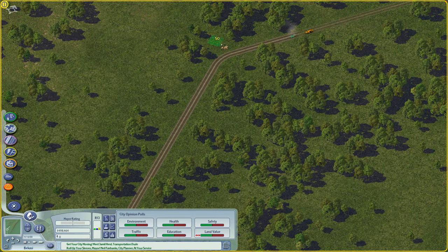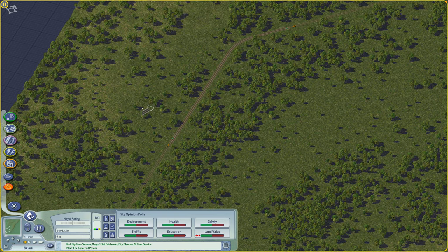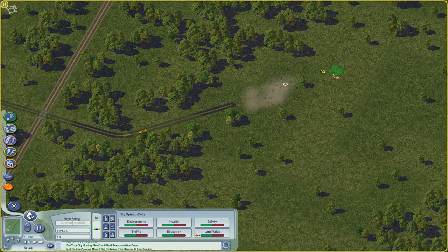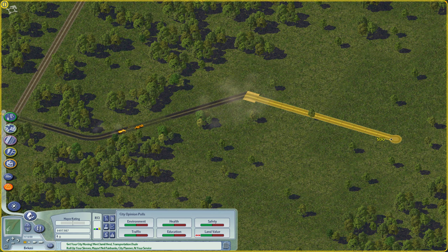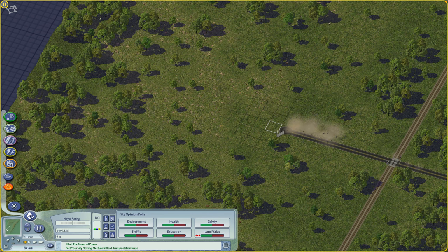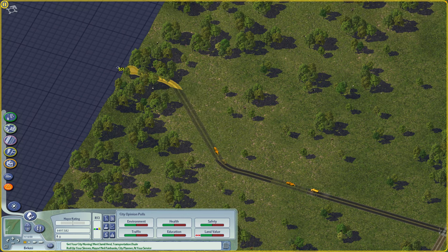Let's smooth this curve a little bit. Since we want to build around this area, we can start placing our roads network here and add some diagonals just to make it a little bit more interesting. Then we can extend these roads so we can connect to the outside, with some diagonals to make it more interesting.